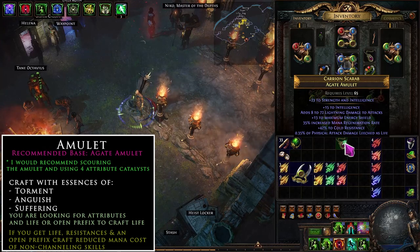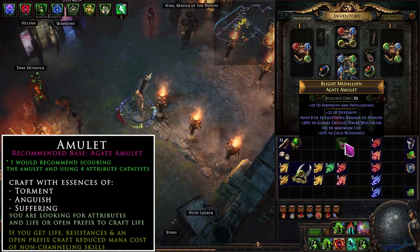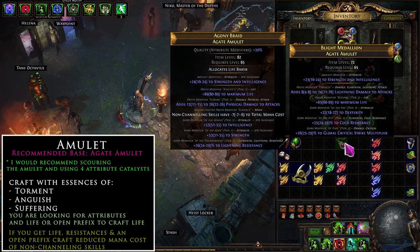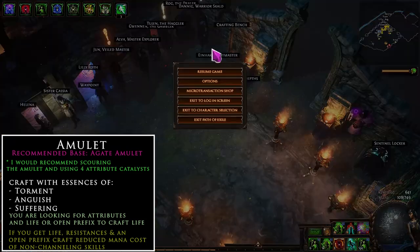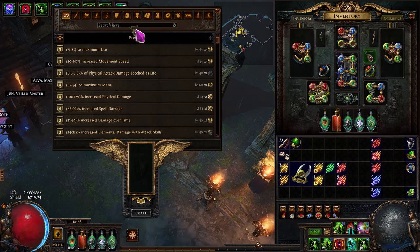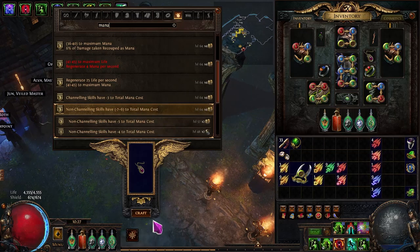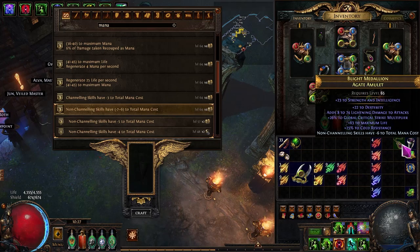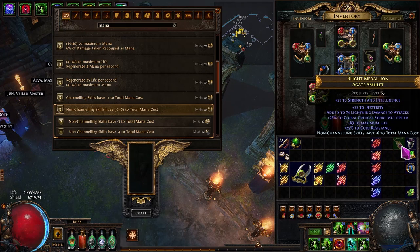Your amulet might cost a bit more if you're rolling for the right combo, but these are realistically about one chaos each. Something with T3 life, lightning damage, cold resistance, T3 crit multi, and some dex can work well. With an open prefix, I'd always recommend crafting non-channeling skill mana cost reduction. If you have attributes on rings you don't need to worry about them on the amulet.